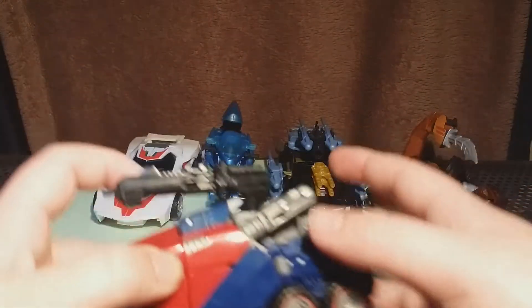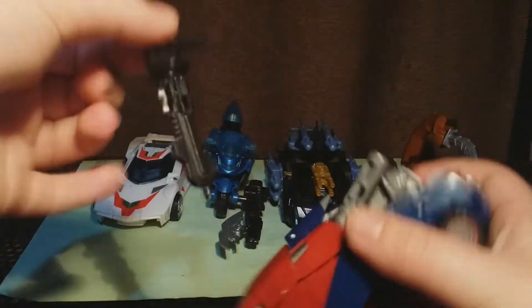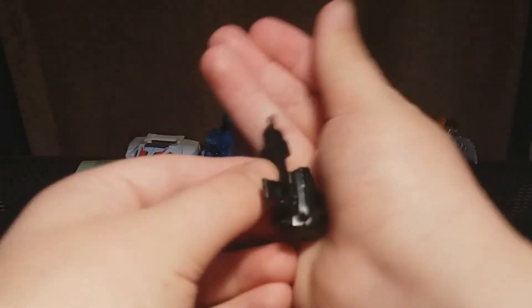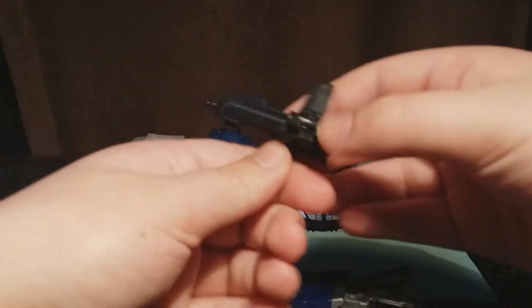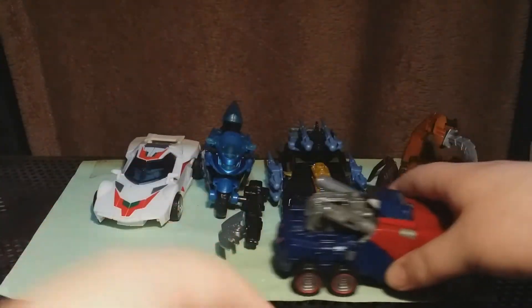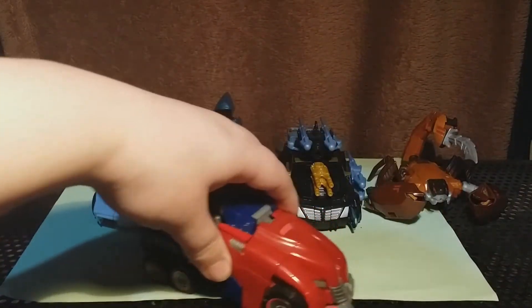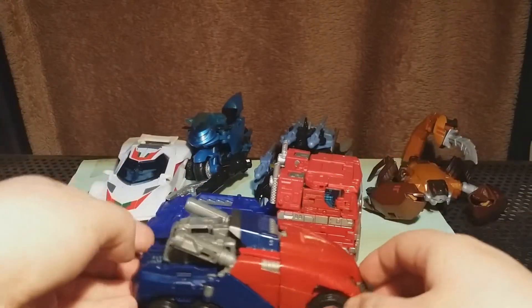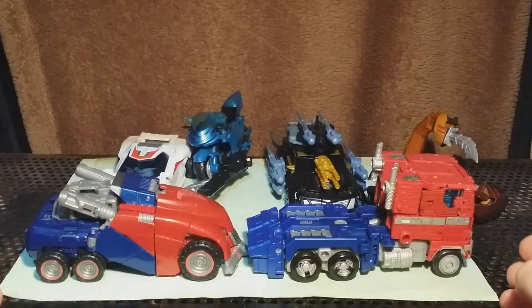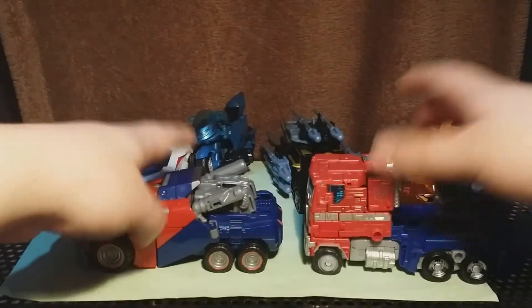So let's have a look at their vehicle modes first. Here is Optimus Prime — he's got this Cybertronian vehicle mode, so this would be his vehicle mode before he gets to Earth. Unfortunately the spring on the gun is broken so it's all floppy, but you can still fold it up and put it into car mode, and it works quite well. It can roll quite nicely, and here it is next to Earthrise Optimus — it actually looks roughly the same sort of size, which is quite nice. Although he's a lot bigger in robot mode, I think they work quite well together.